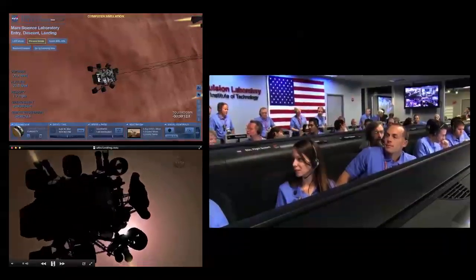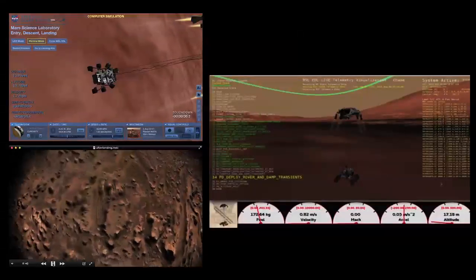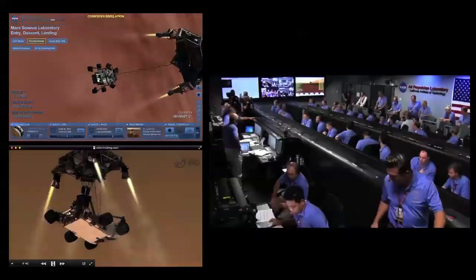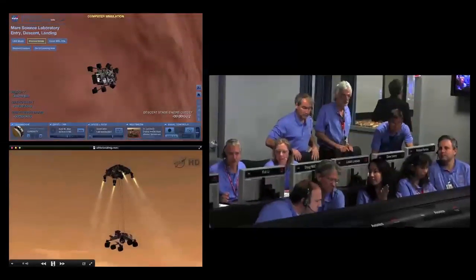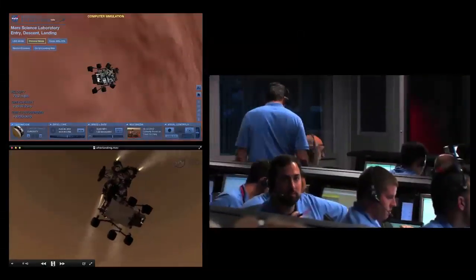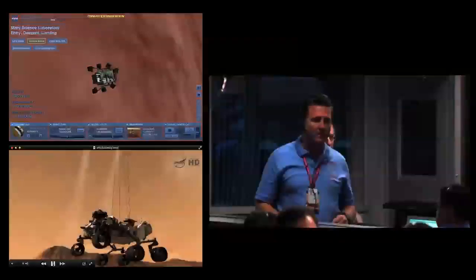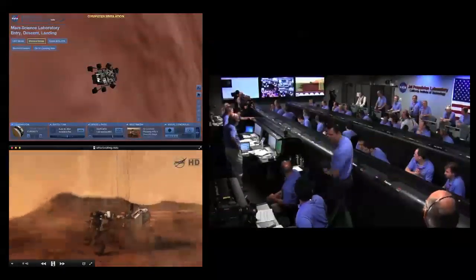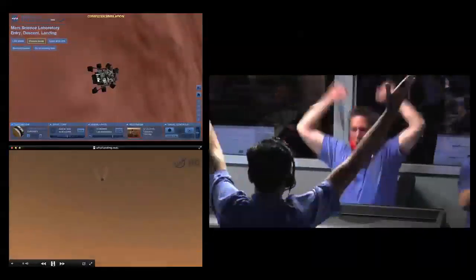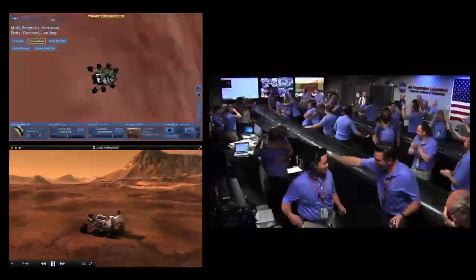We are at altitude, standing by at about 0.75 meters per second as expected. We are strong. We are in short contact. RIBS is stable. RIBS is stable. Time to see where our curiosity will take us.